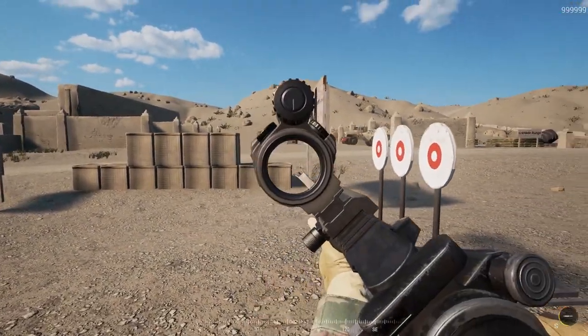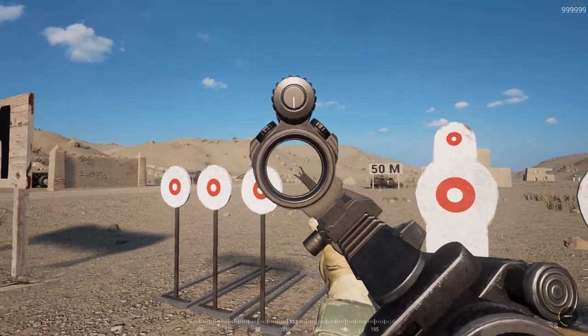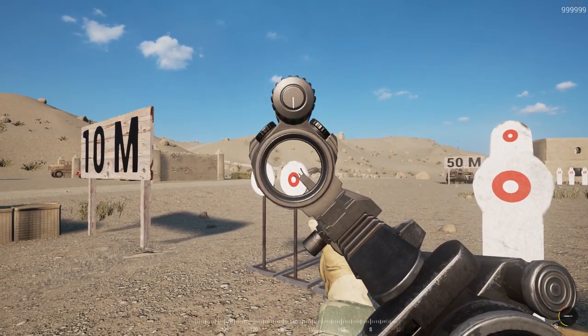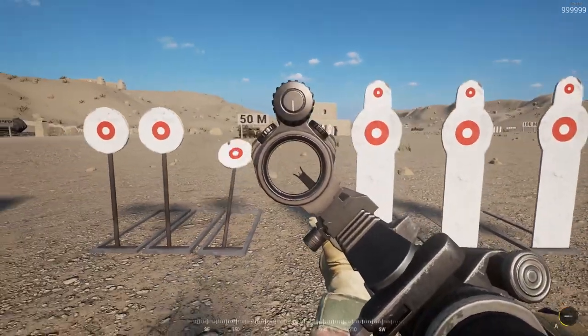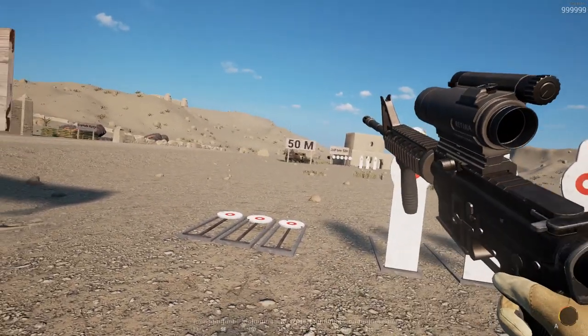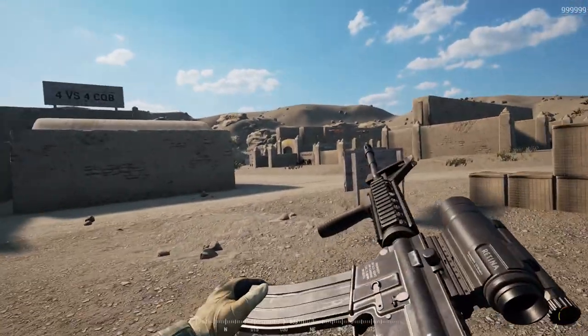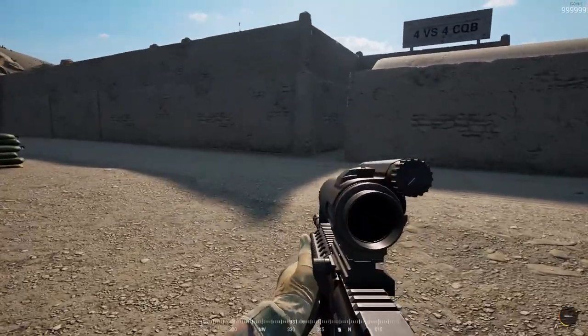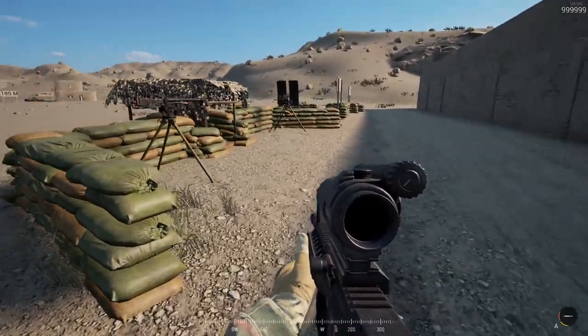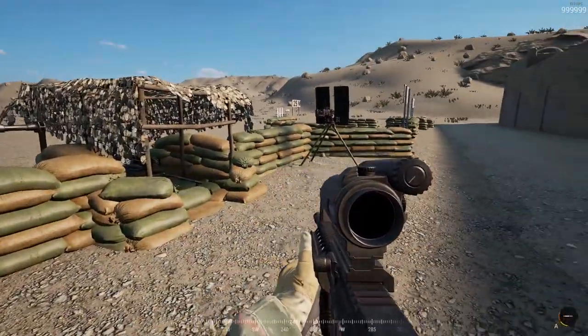However, automatic fire will diminish your magazine count quite quickly. Semi-automatic fire in close quarters can be quite beneficial if you've got a good trigger finger and good accuracy. But if you don't trust yourself on that, you're going to want to be spraying and praying, keeping a good eye on your magazine capacity to make sure you don't burn out too quickly.